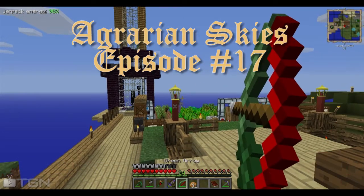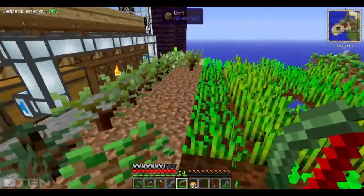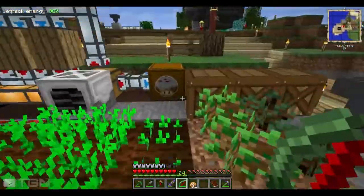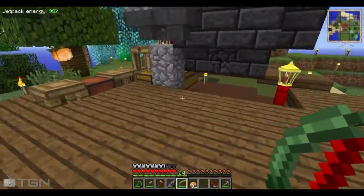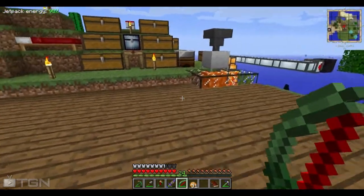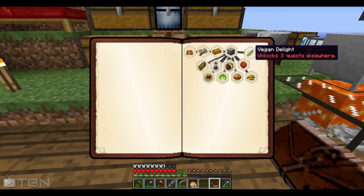Hello guys, welcome back to another episode of Scrotitus Plays Agrarian Skies. How you guys doing? We have some mob spawning issues. I need to do some re-evaluating of how I have this place lit up, but that's not for us to concern with today. We've got a good episode coming at you. Lots to get done. We're going to do a couple quests and move this progression right along. Let's jump right in and see if we can get to completing a quest that we started last episode in Hell's Kitchen with the Vegan Delight.